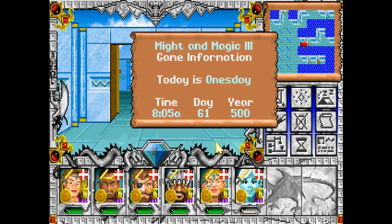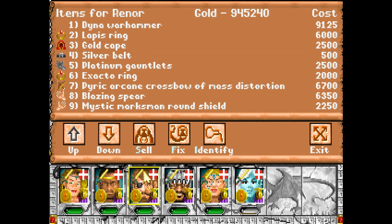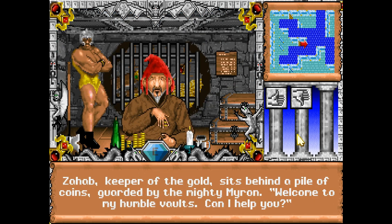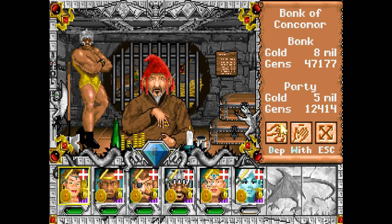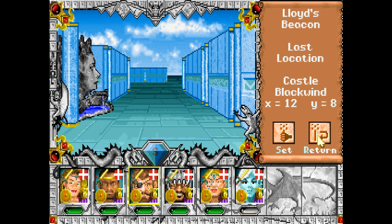Doing pretty okay as far as money is concerned. It's only 8 o'clock — I believe the bank does not open until 9 — so I'll pop back in here and make sure I didn't forget to unload anything. Everything has been sold. Now it should be 9 o'clock so we'll go up to the bank. I think 5 million should be plenty — that's 500,000... take out 5 million, leave 8 million in. Won't touch the gems. Next, we're going back to Blackwind — Lloyd's beacon will take me back to where I was exploring.